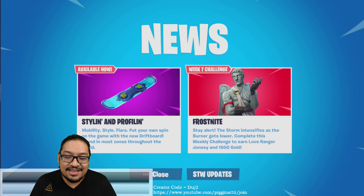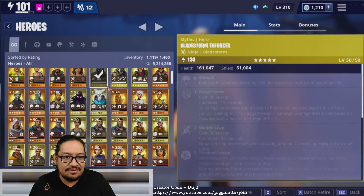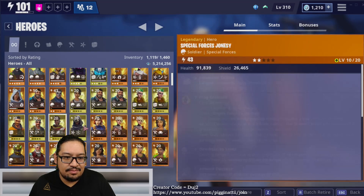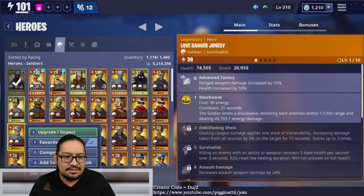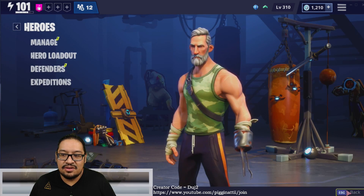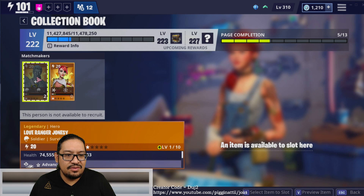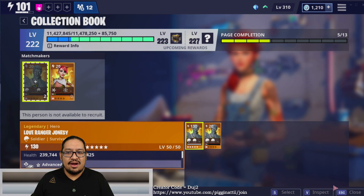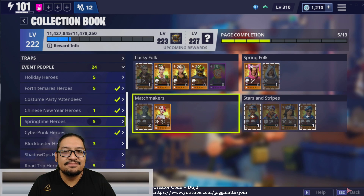Thanks for watching, guys. Tonight we're looking forward to the new Frost Night event. Don't forget: Frost Night Week 7's 'Top It Off' is ending today - in 10 hours you get the Love Ranger if you don't have him yet, plus 1500 gold. I have one leveled-up Love Ranger. I do have two total - a level 130 and a level 20 - so one of them is going into the collection book. Collection book video coming soon!